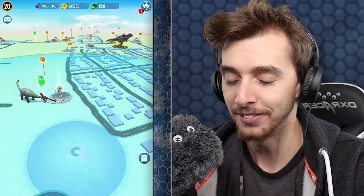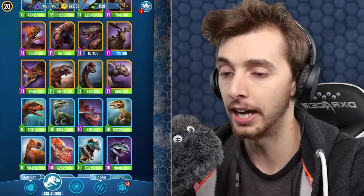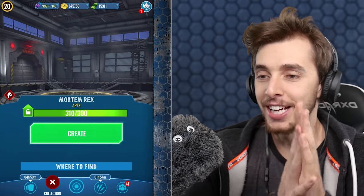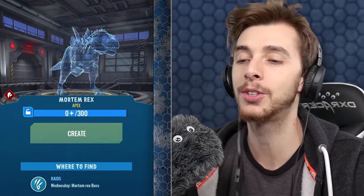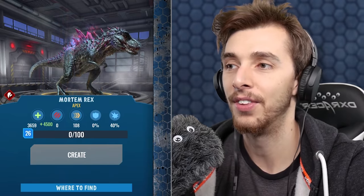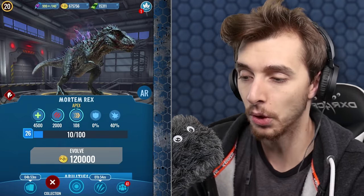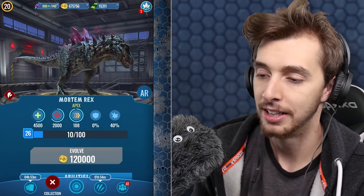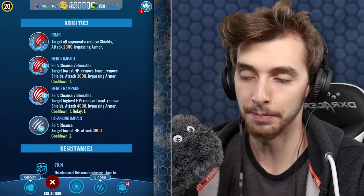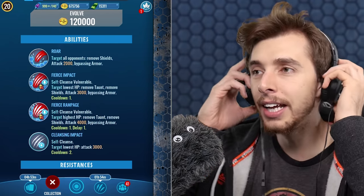There it is - Mortem Rex, ready to unlock! Oh my god, I'm so excited. Let's go - I've got one now, scroll all the way to the bottom. My team has changed, I'm trying something different because my other team was not working. There it is - Mortem Rex unlocked, added to the team. We're 10% of the way to level 27. At base level 26 it has 2,000 attack, 4,500 health, and 108 speed. Abilities: cleansing impact, which is pretty good, and fierce rampage for around 4,000 damage - very good.